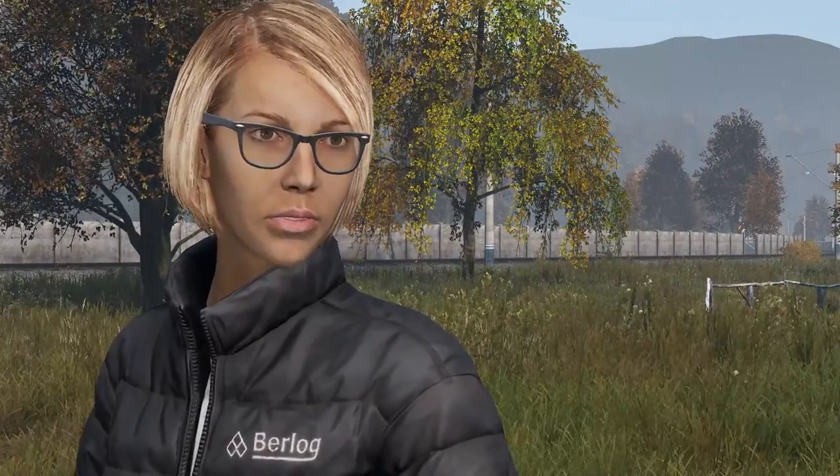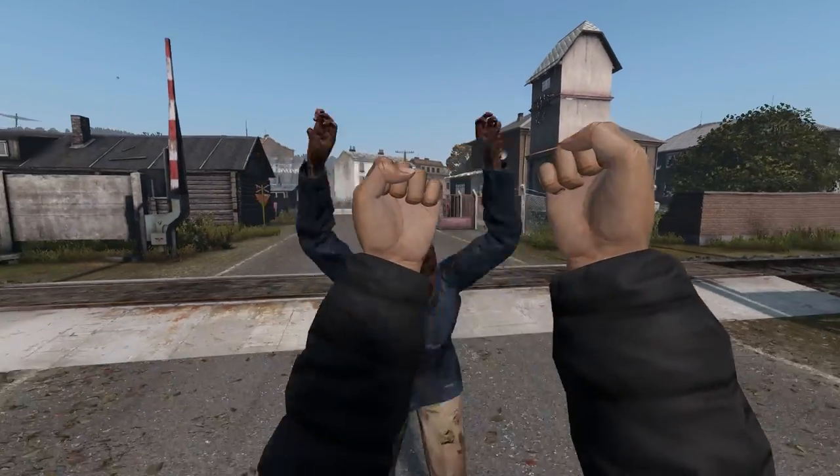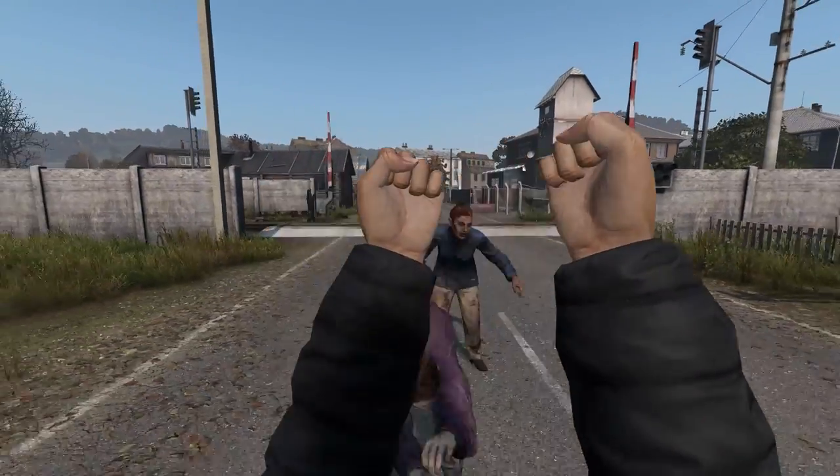You can defend yourself from zombies by blocking. To block, simply hold whatever button it is to raise your fists and walk backwards. On PC, this is right mouse and S.